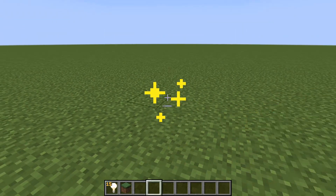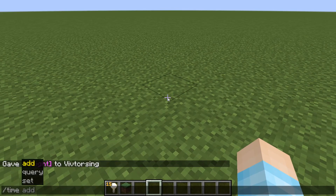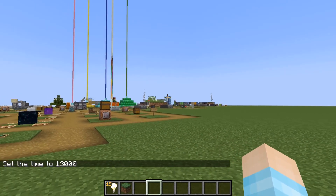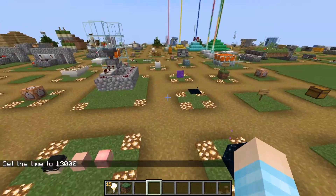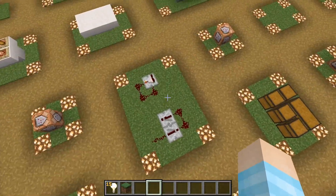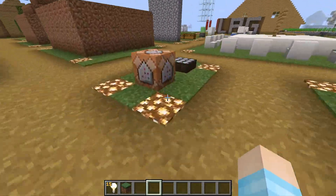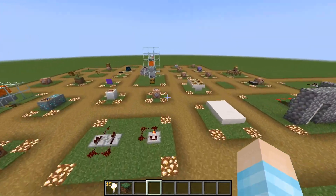I thought I broke the game for two seconds. I want to make it night so you can get a better understanding, but my command block is going to mess me up. I can't find the right command block — I have a command block here somewhere. Well, guess I can't do it here.